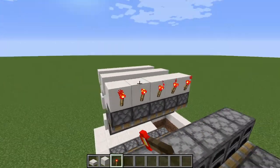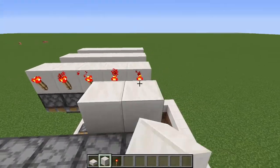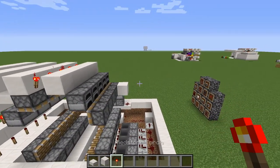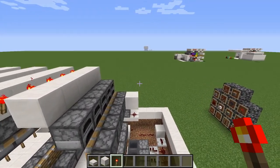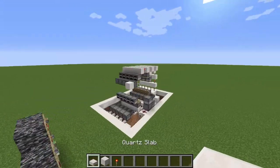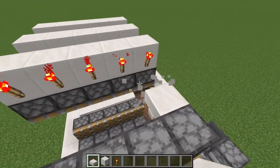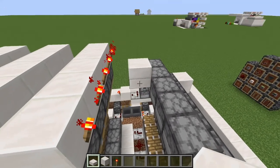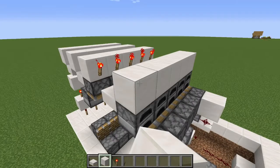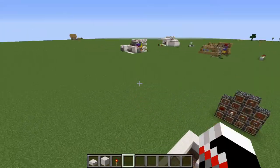Redstone torches, then more blocks. Those are supposed to be on top of the furnaces — there's also supposed to be slabs. Don't worry, all of these are meant to fire. That means you did it correctly.